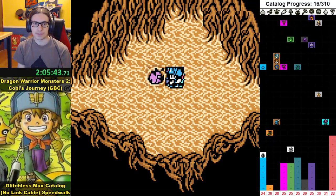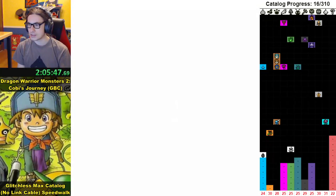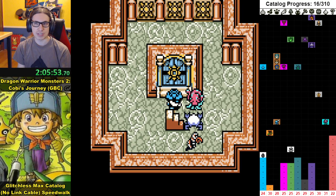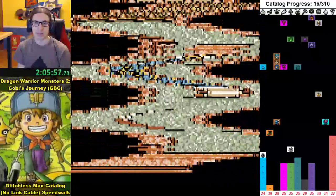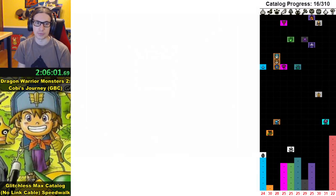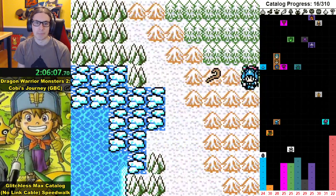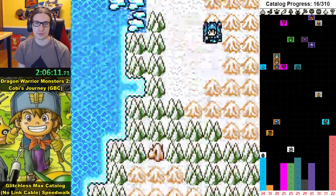There's also the brawn key — Kobe gets the brawn key and Tara gets the baffle key. Those lead to towers with challenging fights, but none of the monsters are recruitable and the prizes are completely horrible. It does not help the run at all, so we're not worried about those keys.